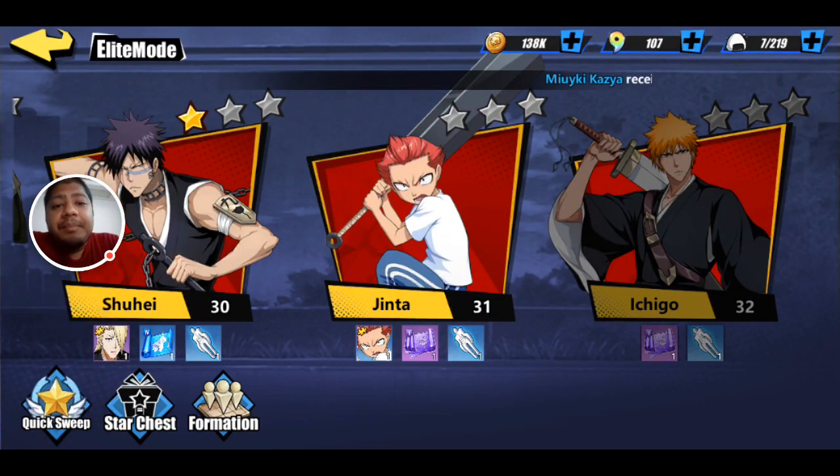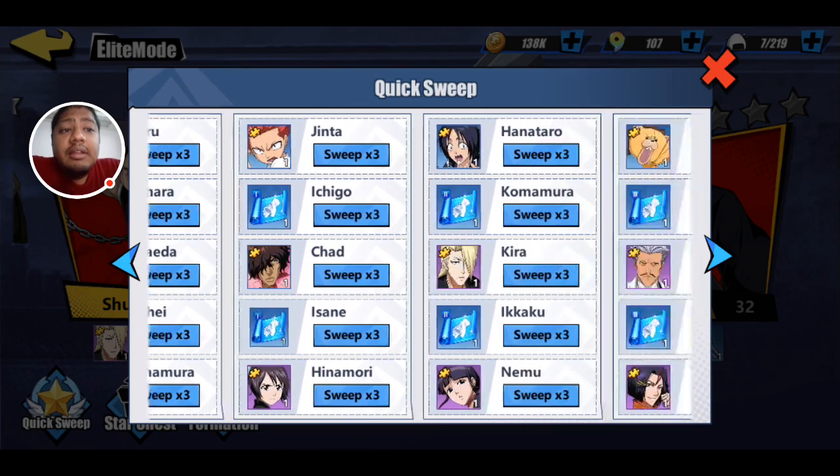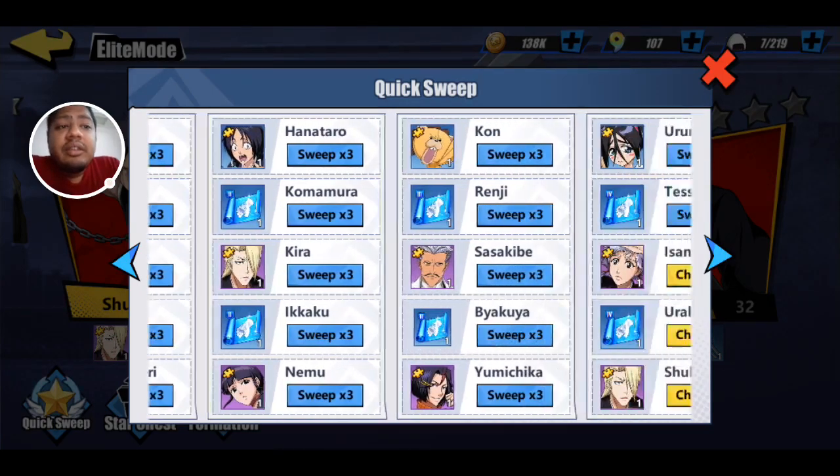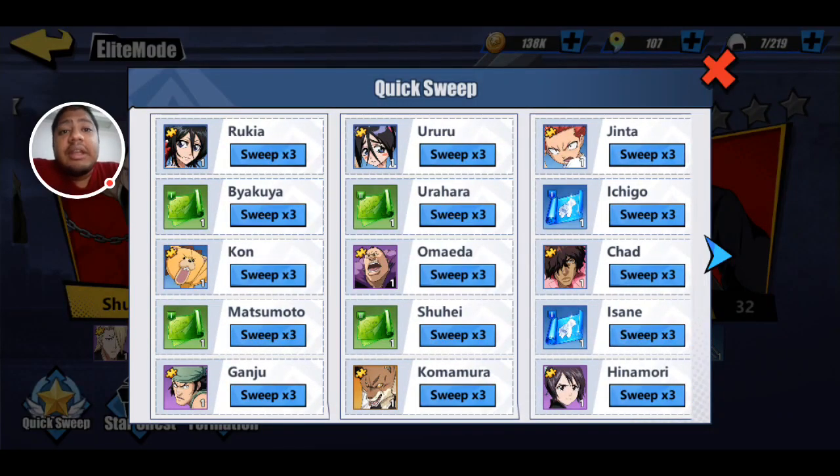When you want to play elite mode you can do Quick Sweep here. Quick Sweep allows you to see what stages you've unlocked and what rewards you can get. Here are all the stages that I've unlocked that I can try to sweep for. You can sweep each elite mode battle three times a day.